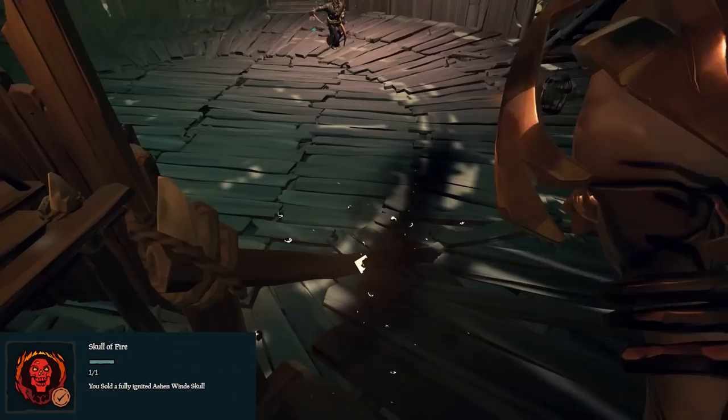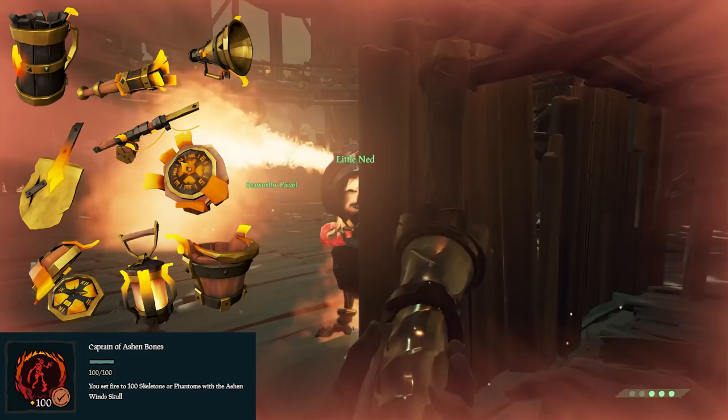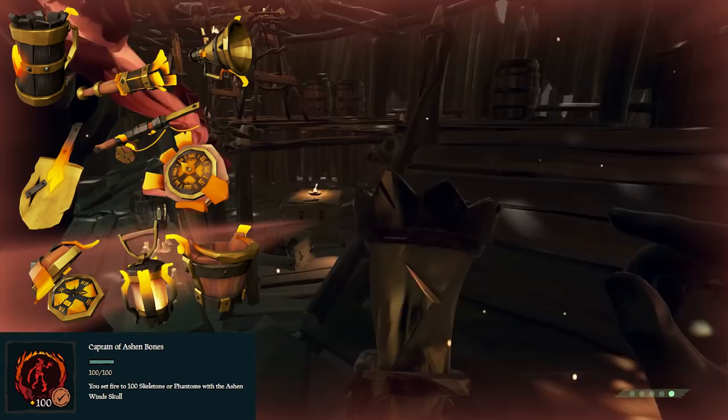Next is Skull of Fire — sell a fully ignited Ashen Wind Skull, meaning sell one you haven't used at all. That should be pretty easy. After that is Ash and Bones — set fire to twenty skeletons or phantoms with Ashen Wind Skulls. Then Captain of Ash and Bones — set fire to a hundred skeletons or phantoms with Ashen Wind Skulls.